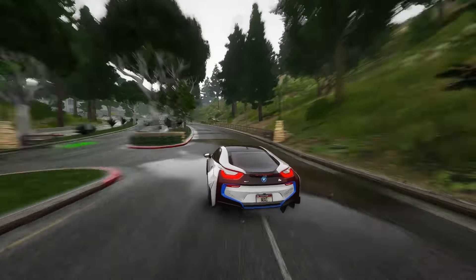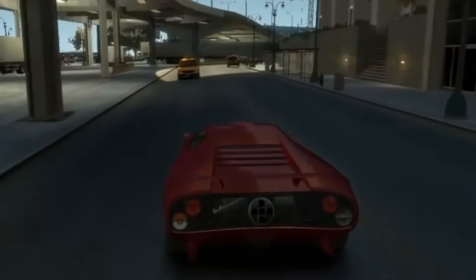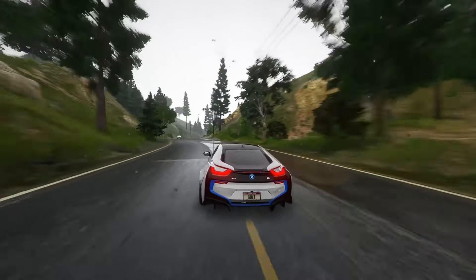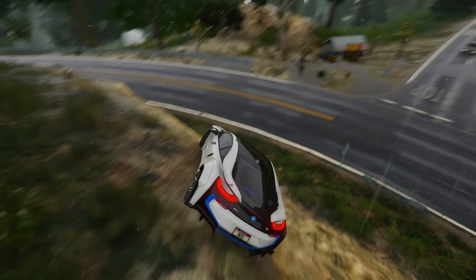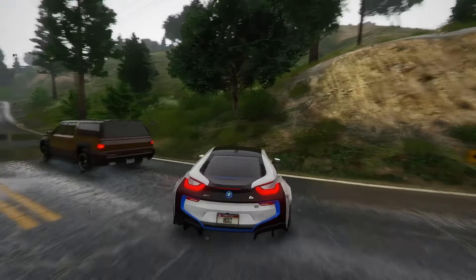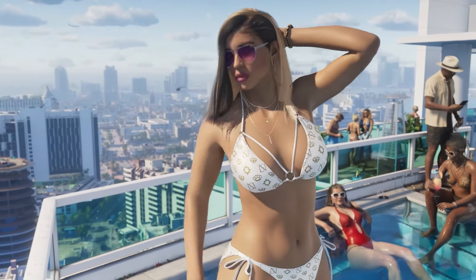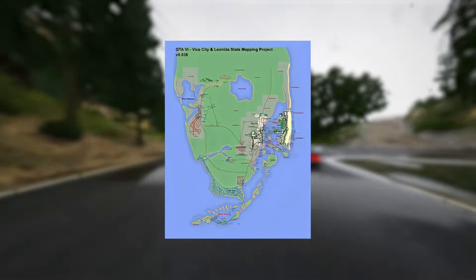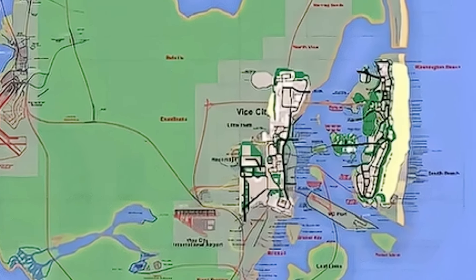Anyone who's played GTA 4 can attest to the unparalleled density of its city, brimming with intricate details. I anticipate a similar level of density and attention to detail in the GTA 6 map. Even though GTA 6 is already approximately twice the size of the GTA 5 map, the addition of intricate details will make it feel even more expansive. Now, let's examine a comparison between the old GTA Vice City map and the latest version of the GTA 6 mapping project. The old Vice City map has been superimposed onto the new one, allowing for a visual comparison of the two. In GTA 6, improvements are expected across the board — more buildings positioned closer together, enhancing the overall design and creating a denser environment.